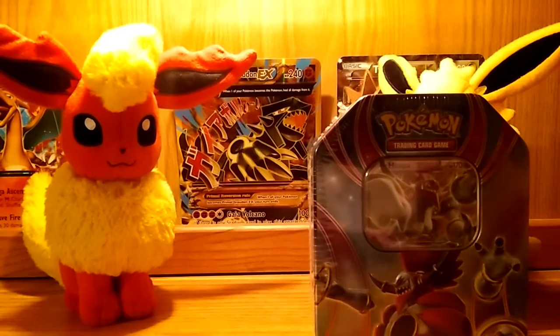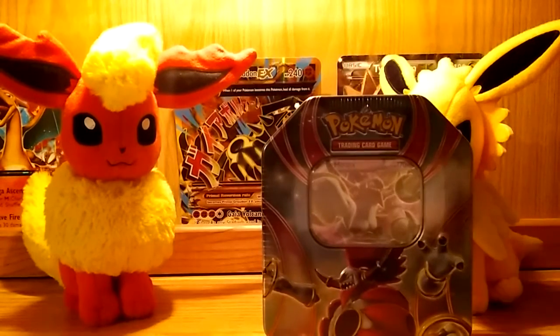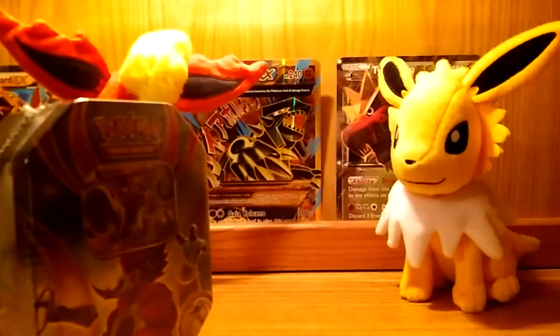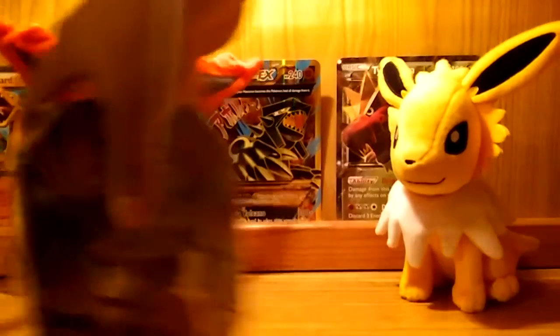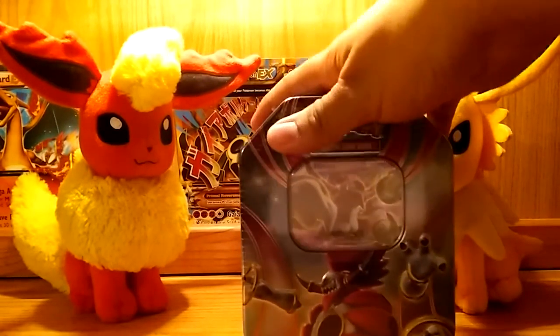We saw the tweet today that some Targets released the Swampert and Blaziken EX box - the mega forms. I'm pretty sure you guys have seen that already. So we went to ours - me and my friend Dallas - didn't have it, really disappointed of course, but we did find these tins which I completely forgot had come out. I got the Hoopa, the last one. My friend got Rayquaza. He never gets jack crap.